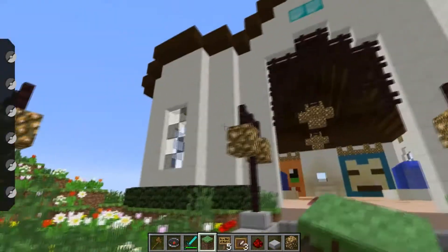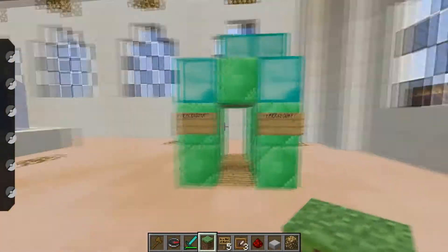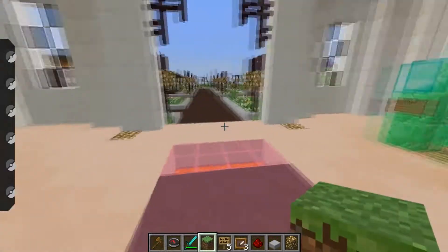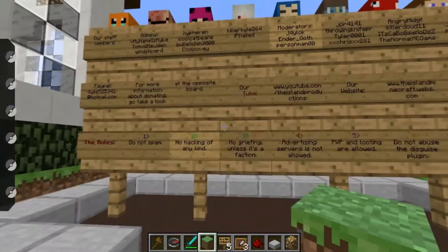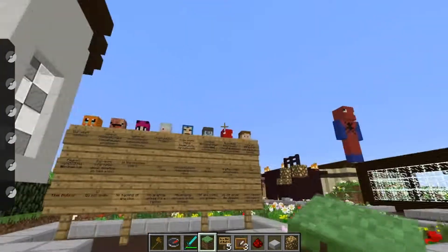We just changed the materials a bit. Changed the phases in the back. Put the free stuff thing here. That's the spawn. Got upgraded paths with some nice lamps now. Got the rule board, and the admin's heads are up there.